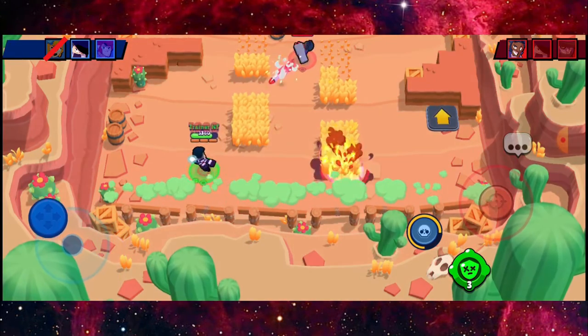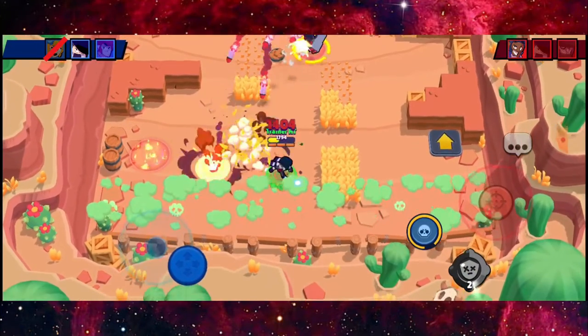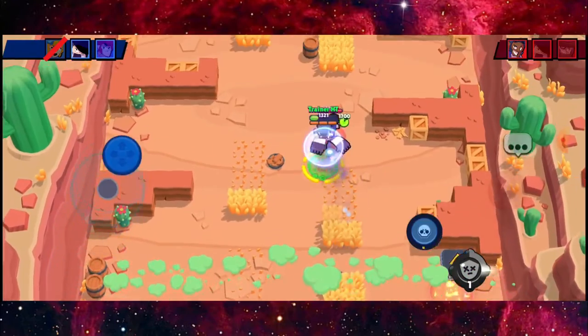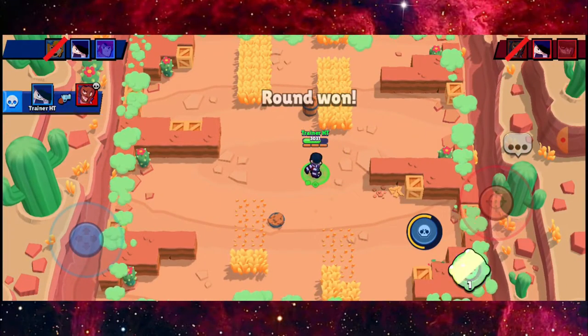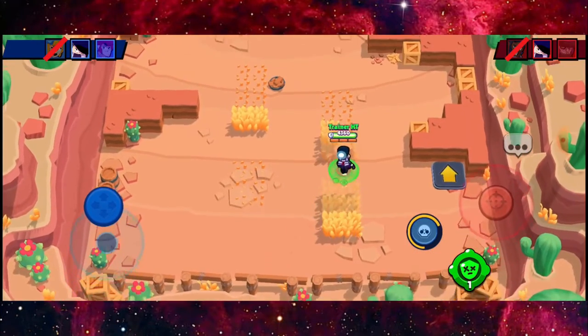He's just testing out the waters to see where I'm at, but I'm going to use my movement to get the advantage here. I've almost died but it's still fine — I'm good at dealing with Brock using Edgar.